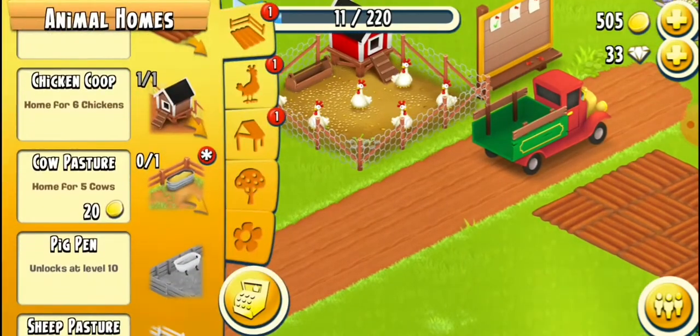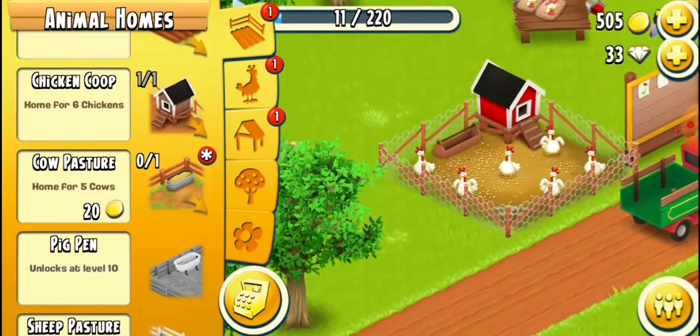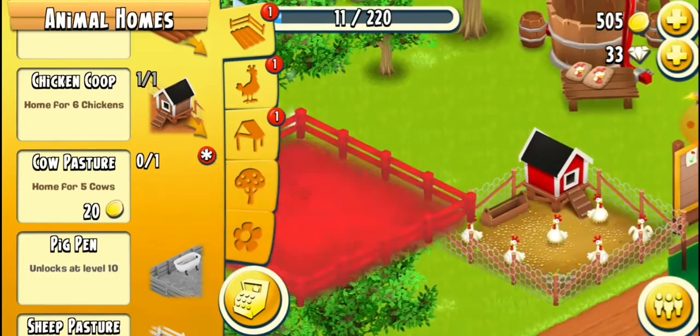So, I'll tap it. I have cow pasture — home for 5 cows. So, I can buy that for 20 coins. I just have to drag it here.